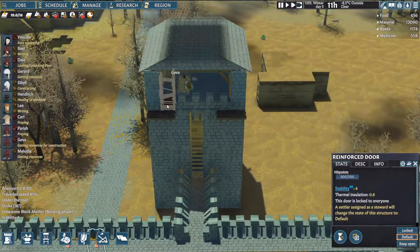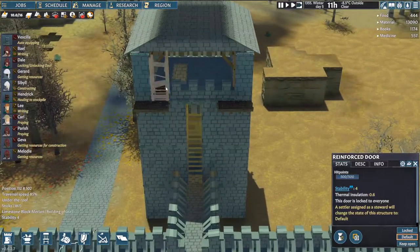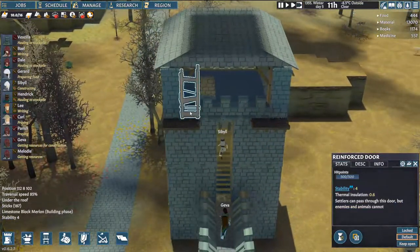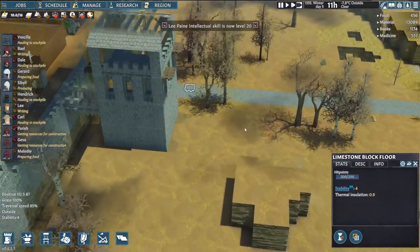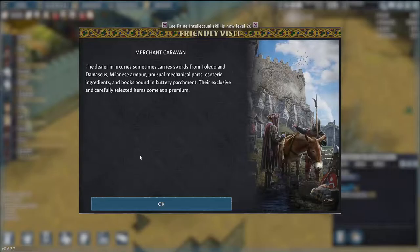Why are we — oh, that's the Merlon. I was going to say, why are we rebuilding the wall? No, that's just the Merlon. I don't know why we have to have a scaffold as big as the wall for it. But that's alright, I guess.